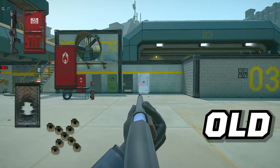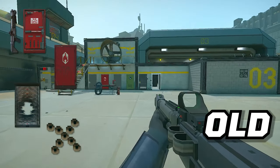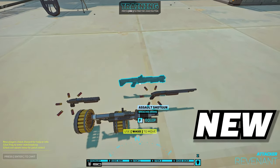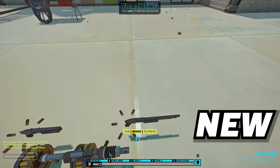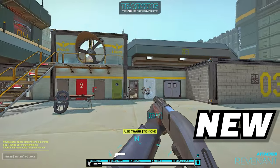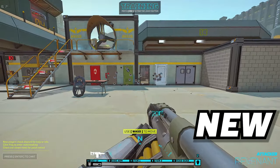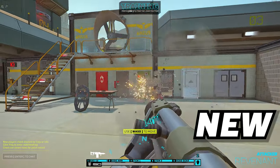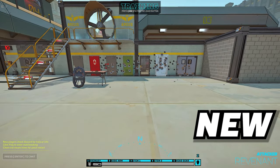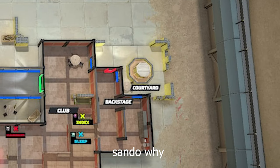Moving on to my tips and tricks video — two tips are no longer relevant and they are tied together. They're the tips regarding how shotguns work, because shotguns were totally reworked. The way shotguns work now is that you have to be about two squares from the lock you're shooting off for it to be destroyed. Additionally, there is no singular super accurate pellet in the middle. With both of those changed, there is no way to open doors at a distance, although there are still some maps where you can find a sneaky angle to open something with a charge.